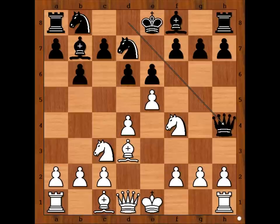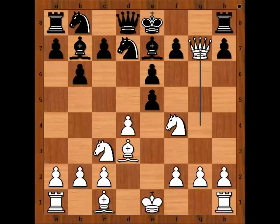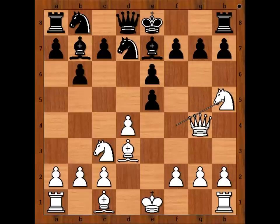We have bishop to e7. Queen to g4, attacking the pawn on g7. And Shandor played g6. If black takes the pawn on e5, then white is advised not to capture the pawn on g7, because of bishop to f6, winning for black. Perhaps in that position white would play knight to h5, attacking the pawn on g7. In the game we have g6.